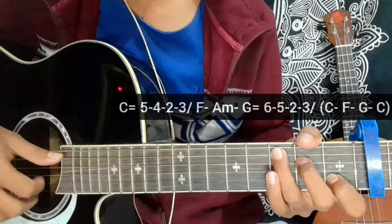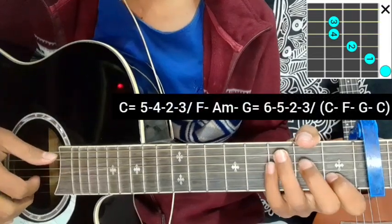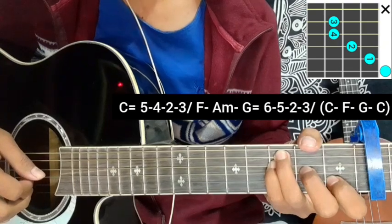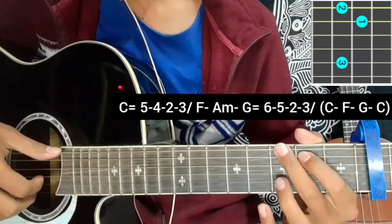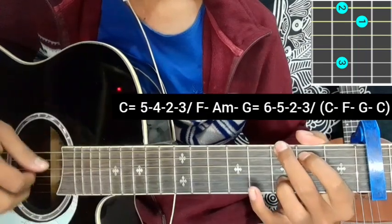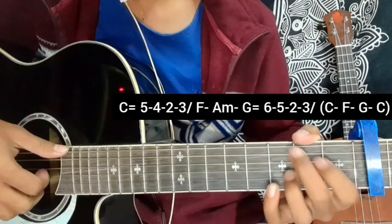The first chord progression: C Major is 5 4 2 3, F Major chord 5 4 2 3, A Major chord 5 4 2 3, G Major chord 6 5 2 3. So the first chord progression is C, F, A Minor, G.